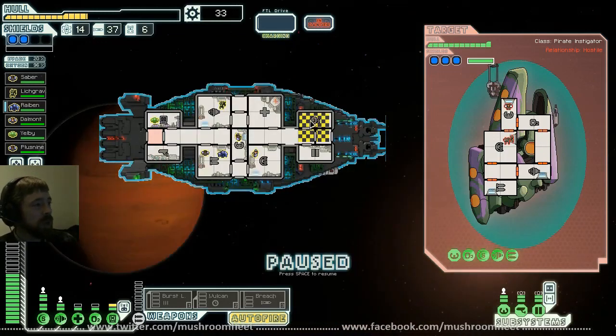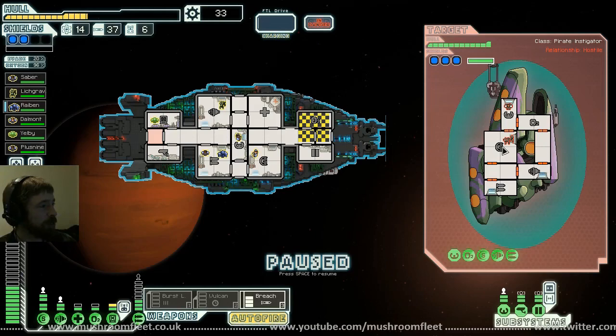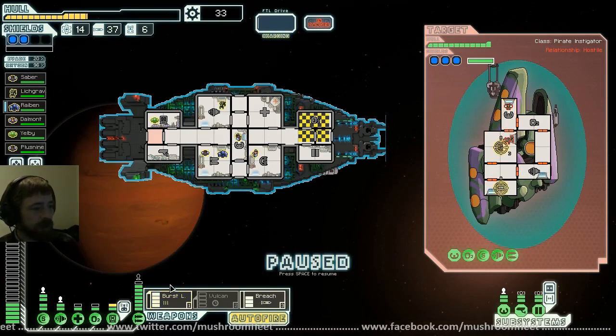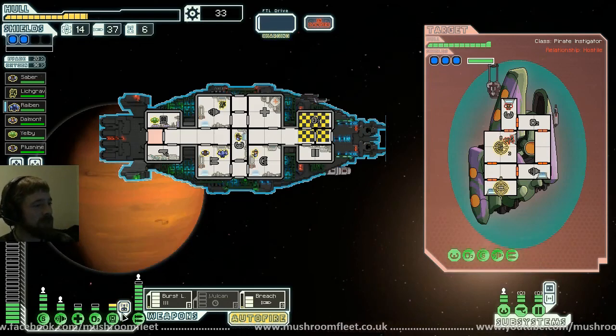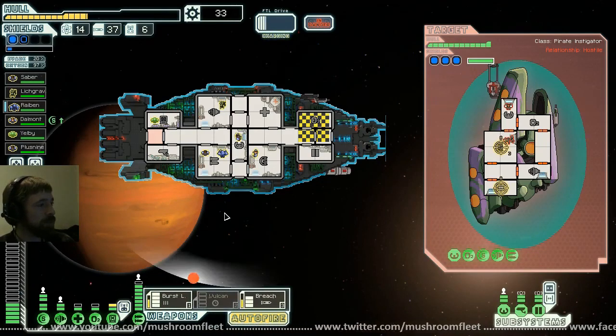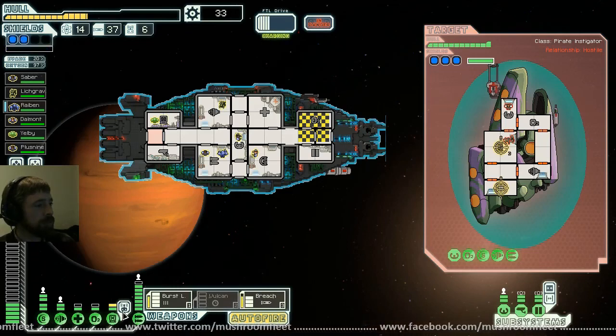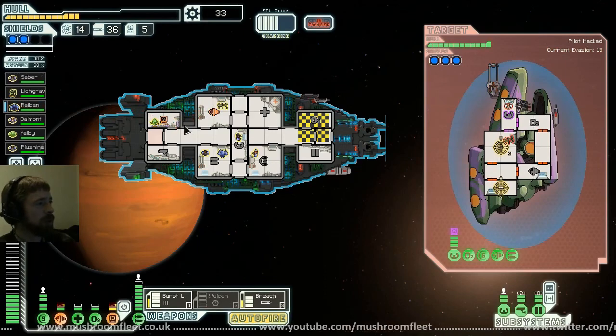This is bad — Tuco mate, the Dread Pirate, he's a special pirate in the game. He's not just anyone — that guy from Breaking Bad. Breach missile, burst laser on the weapons, and we'll hack the pilot. Super shields prevent hacking — damn it, he's got a super shield. And my weapons weren't pre-loaded this time. Come on — nearly took the super shield down. Go go go go — he's hitting me with some kind of crazy super laser! Hacking and engines are now damaged.